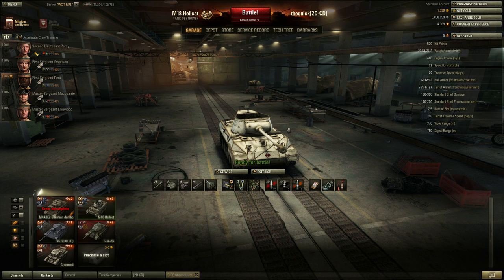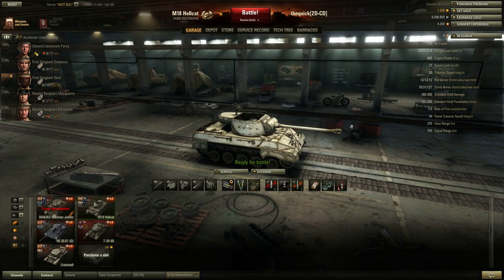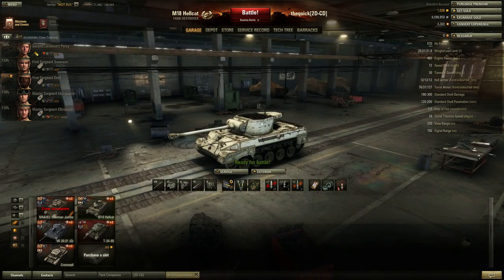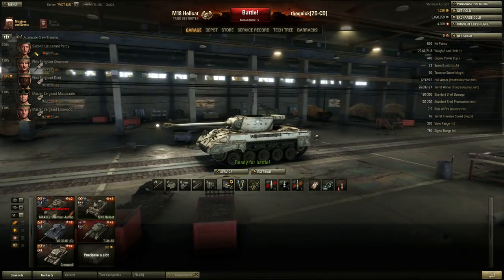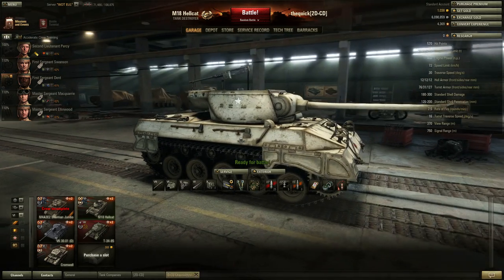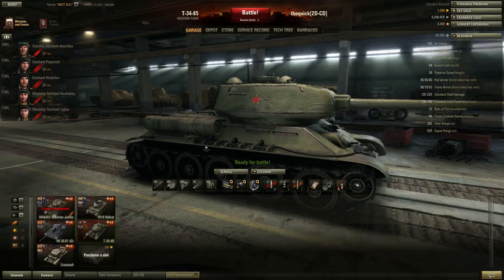The new patch 9.0 is live on the servers and the graphics quality has improved, at least on some things. You can mainly see it on a few tanks that were given HD graphics, like the Hellcat here — you can see there are no squares on the wheels. Just to compare, let's look at the T-34-85.